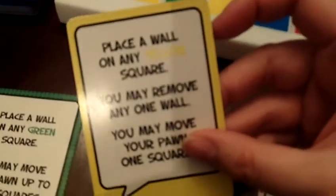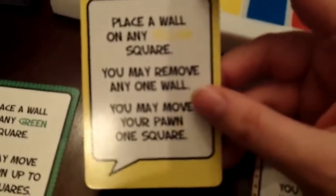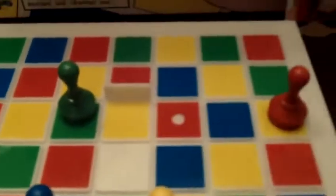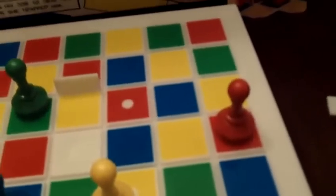So it's my turn again. Let's say it says place a wall on a yellow square, I remove a wall, and then I can move my pawn up to one square. So I put a yellow wall down, and if I decide I can remove a wall, and if I want I can move a square or I can stay put.